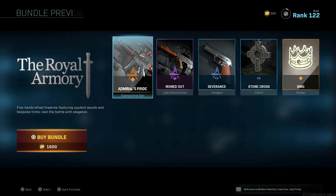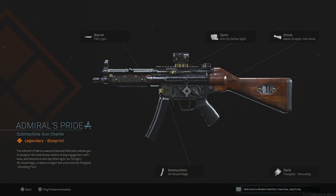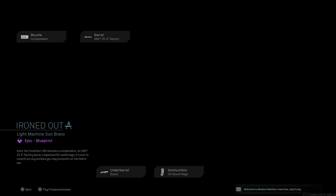The Royal Armory is 1600 CP and comes with three blueprints. We have Admiral's Pride — we got the FSS Light, not a fan of that; a crappy reflex sight I've never even used; the 45 round mag is trash as well, along with Frangible. Honestly, I'd take every single attachment off this. Using this gun without the 10 millimeter rounds and some better attachments is just whack. The blueprint looks cool, but honestly not a fan.